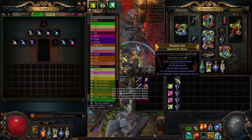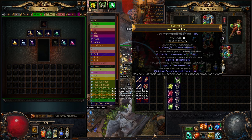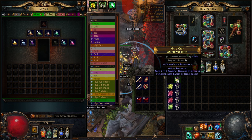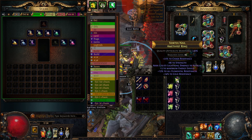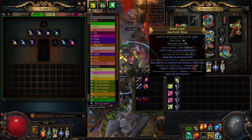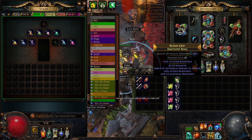Now what we're looking for is some useful suffixes. We are forcing one of the attributes, so we want at least like T2 of another attribute and either a res or recoup, life, or something else. Rarity is fine - this leak, so we'll just continue until we hit something good. All-res is kind of bad, you don't want to do that one. We want to do prefixes after.